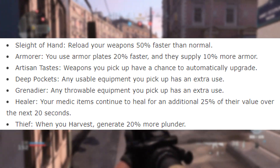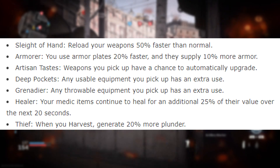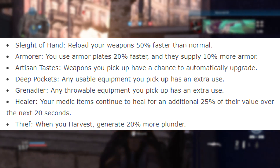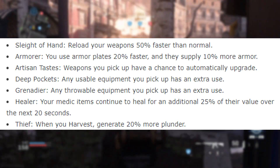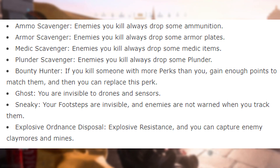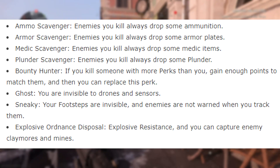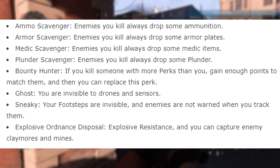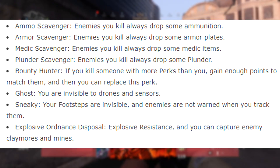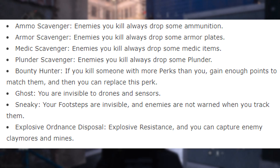More perks: Sleight of Hand — reload 50% faster. Armor — use armor plates 20% faster and they supply 10% more armor. Artisan Taste — weapons you pick up have a chance of automatically upgrading. Deep Pockets — usable equipment you pick up has an extra use. Grenadier — throwable equipment has an extra use. Healer — medic items continue to heal for an additional 25% of their value over the next 20 seconds. Thief — harvesting generates 20% more. Ammo Scavenger, Armor Scavenger, Medic Scavenger, and Plunder Scavenger — enemies you kill drop corresponding resources. Bounty Hunter — kill someone with more perks than you to gain enough points to match them. Ghost — invisible to drones and sensors. Sneaky — footsteps are silent and enemies aren't warned when tracked. Explosive Ordnance Disposal — explosive resistance and you can capture enemy claymores and mines.